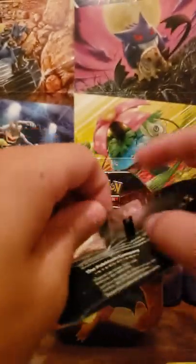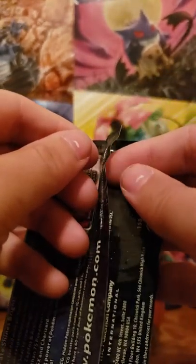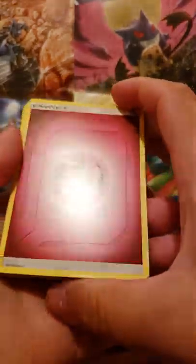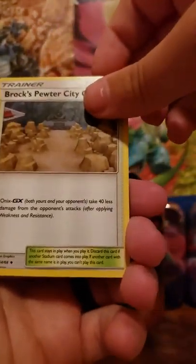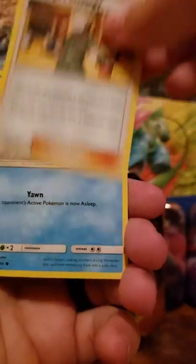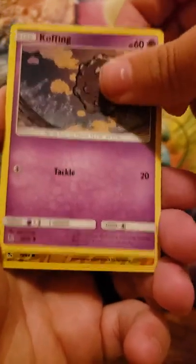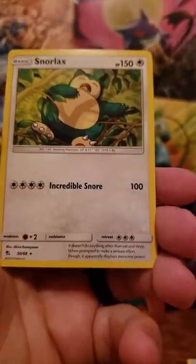Another pack with the bird trio on the front. Four cards: fairy energy, Brock's Pewter City Gym, Koga's Trap, Lt. Surge's Strategy, Slowpoke, Psyduck, Pikachu, Magikarp, Koffing. The reverse is a Pikachu and the rare is another Snorlax.